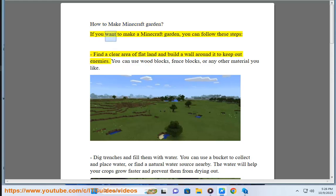How to make a Minecraft Garden. If you want to make a Minecraft garden, you can follow these steps. Find a clear area of flat land and build a wall around it to keep out enemies. You can use wood blocks, fence blocks, or any other material you like.